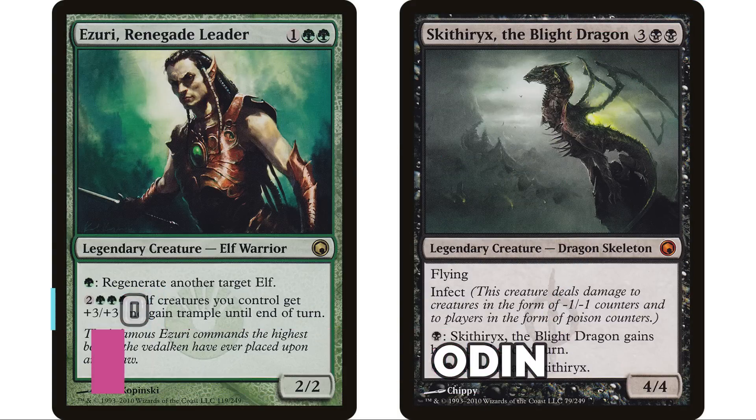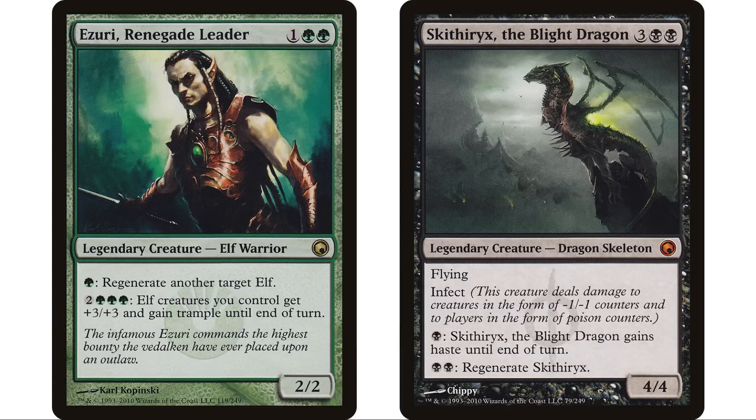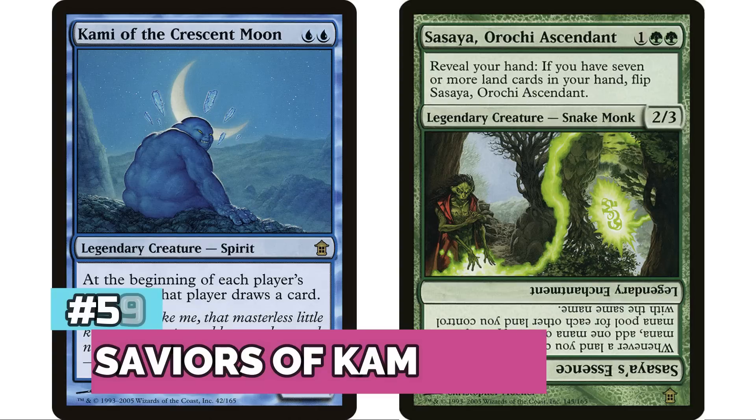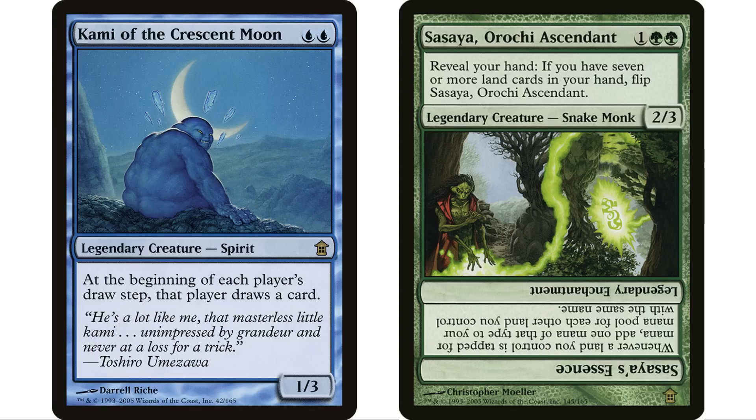Coming in at number 60, Scars of Mirrodin has four legendary creatures for 2,246 decks — Ezuri, Renegade Leader far and away the leader from this set with over 1,300. At number 59, Saviors of Kamigawa has 29 legendary creatures — the sixth most of any set — reflecting Kamigawa's legendary theme, but only 2,306 decks with not many popular commanders.